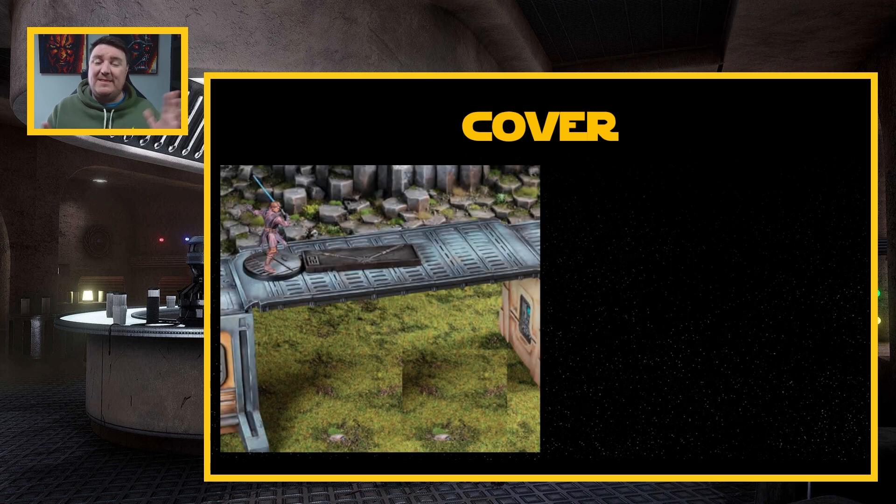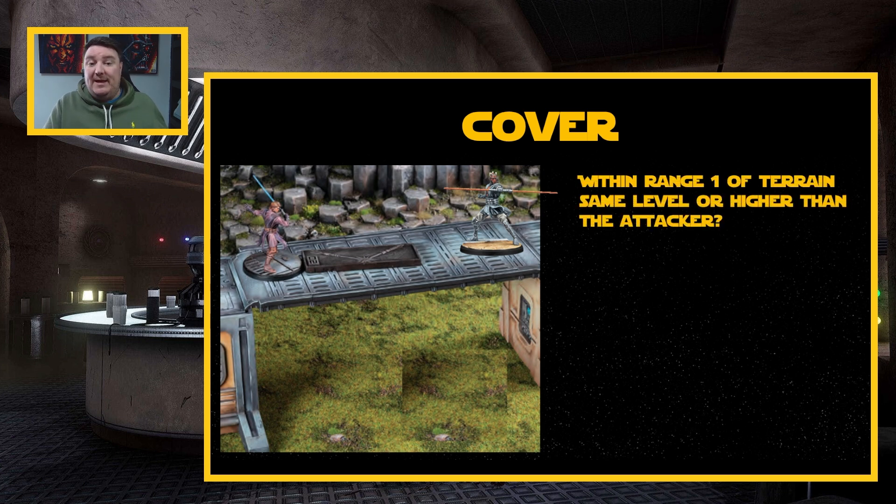Let's move on to another example that I think is going to cause some controversy and confusion. We've got Anakin Skywalker stood atop one of these gantries, which is a piece of clear terrain. Darth Maul has turned up and he's decided he wants to throw a lightsaber at Anakin Skywalker. Does Anakin get cover from this attack? I know a lot of people, including myself, even coming from MCP, would look at this and say they're both at the same level — it doesn't actually pass through the terrain, so Anakin wouldn't get cover. But let's break it down. Is Anakin within range one of terrain at the same level or higher than the attacker? Yes, because he's stood atop a piece of terrain.